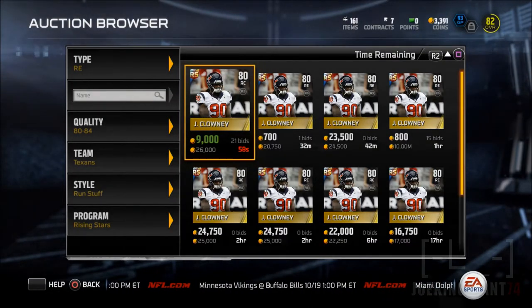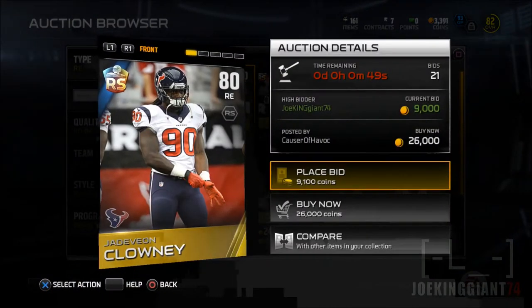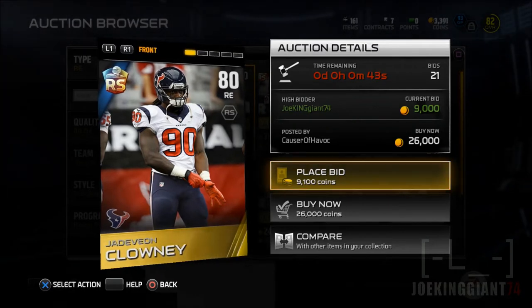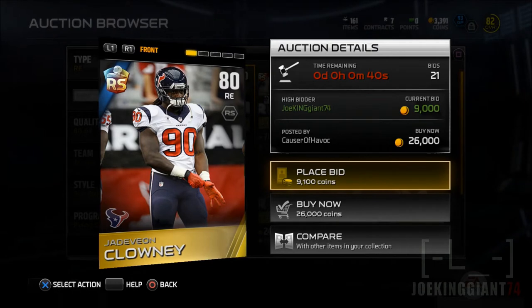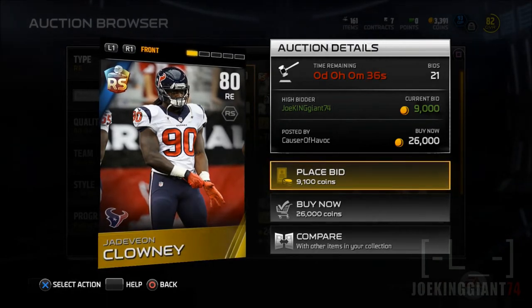What is up, this is Joking Johnson bringing you guys more Madden 15 Ultimate Team. I'm possibly bringing you guys one of the best recruits of Season 2, which is going to be the 85 overall version of Jadeveon Clowney.